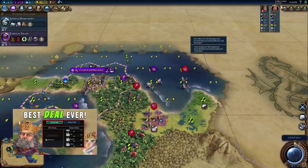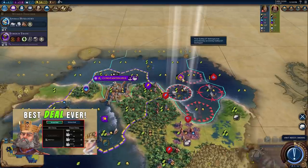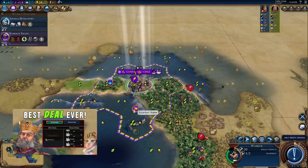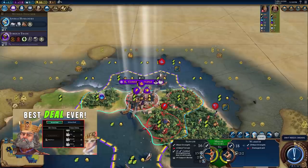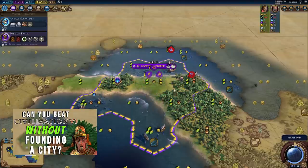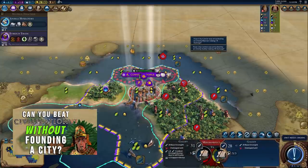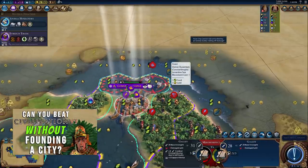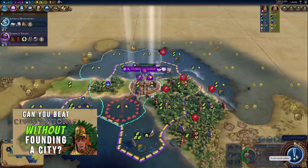We are on turn 22. Korea just declared war on us and we have a total of two defensive units. Korea has two warriors that are currently visible, and I know they have another two in queue. They also have a slinger, which is a ranged unit, and a galley in the ocean. I've taken over a city with a single unit before, but here's the kicker — I know they have another galley to the right by their capital, and this is pretty much game over for me. Just two galleys is enough to take over a city quite easily.